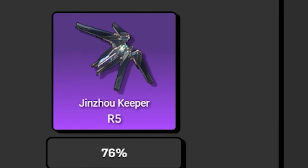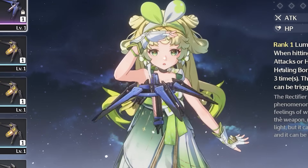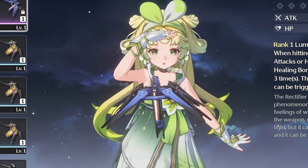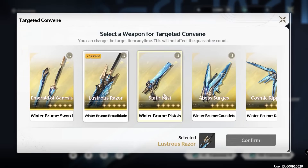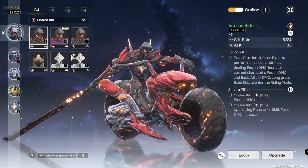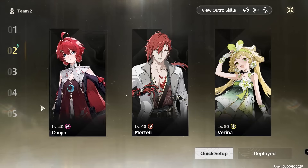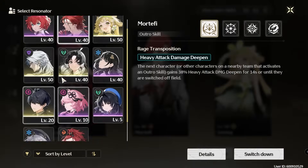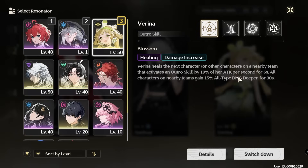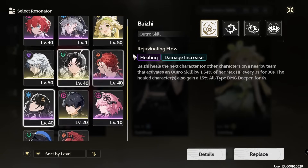The best four-star weapon for Encore is either Augment or Jinzhou Keeper — Augment is slightly better as it gives Crit Rate and more Attack, while Jinzhou Keeper focuses more on Attack. The five-star Yinlin weapon will likely be best when available. For echoes, use the Molten Rift set with Inferno Rider as the main echo, focusing on Attack, Crit Rate, and Crit Damage. For teams, Sanhua is a great support or co-DPS for Encore. Pair with a healer — Jianxin, Verina, or Baizhi all work well.